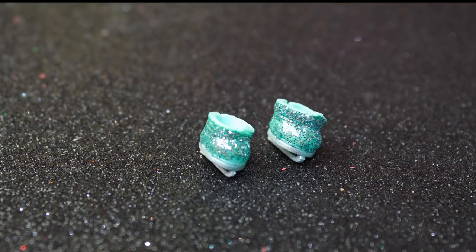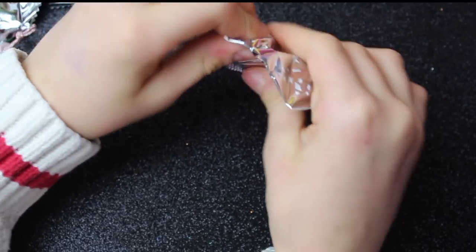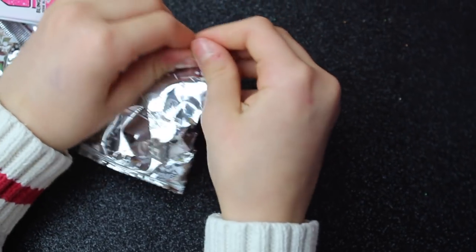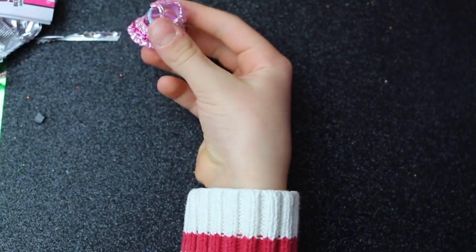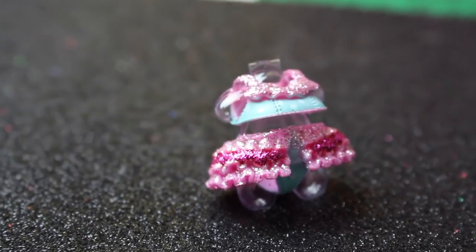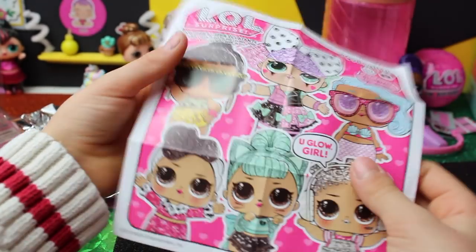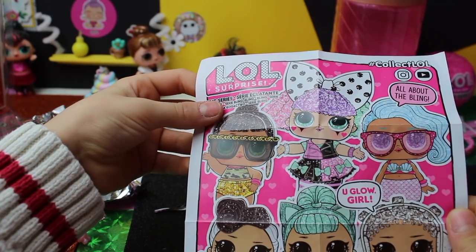She can skate on ice - wow, it's so nice! I would like to be an LOL too, I love to skate on the ice. Now we got a pink water bottle with a light blue glitter lid - wow guys, look at that dress, it's so nice, very cute and very glittery! So this is all of the LOL Surprise Bling Series - they're so cute!